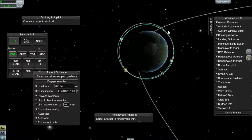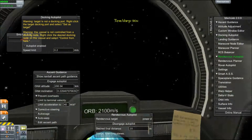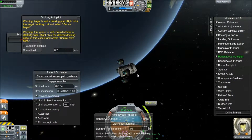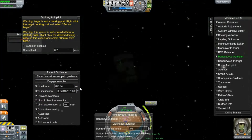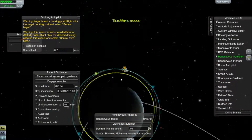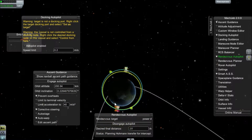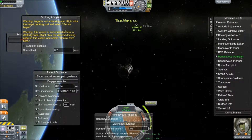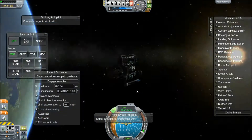So we're ascending. What you're going to want to do is use the Ascend guidance system to get into orbit. It really doesn't matter what altitude you go for — I usually go for 200 kilometers. From there, you're going to set whatever space station, ship, or whatever you want to dock with as your target.